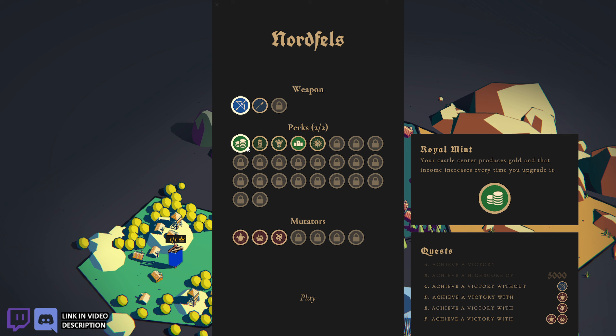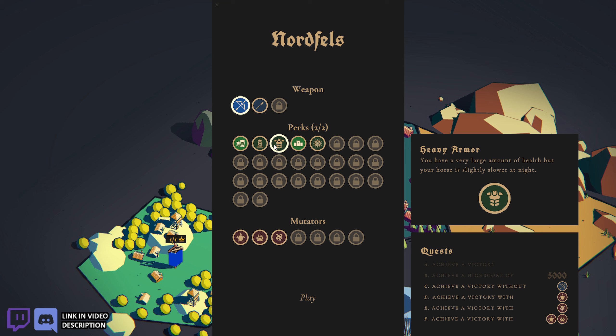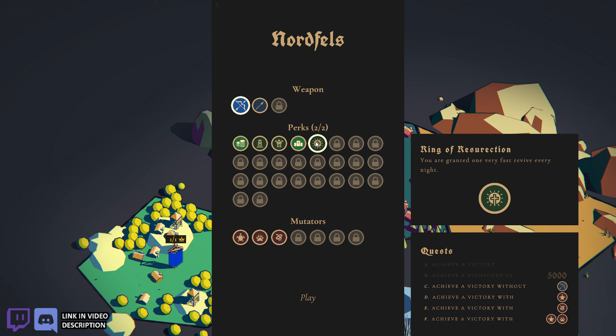Let me go through the perks real quick. Royal Mint: your castle center produces gold and that income increases every time you upgrade it. Arcane Towers: your towers have much greater range and their projectiles deal significantly more damage. Heavy Armor: you have a very large amount of health but your horse is slightly slower at night. Castle Fortifications: your castle center has more health points, fires arrows much faster, and has greater attack range. Ring of Resurrection: you get one fast revive every night. For Mutators — Challenge of the Turtle God gives enemies more health but 20% more points and XP if you win; Tiger God gives enemies more damage for 20% bonus; Snake God has enemies drop extra gold for 20% bonus.